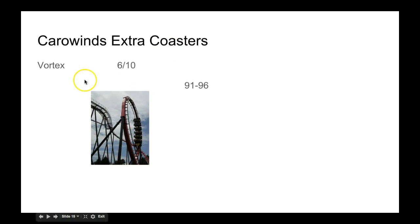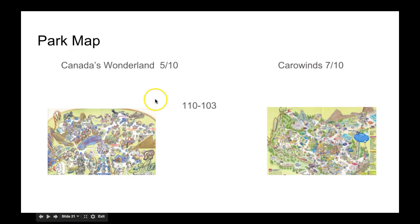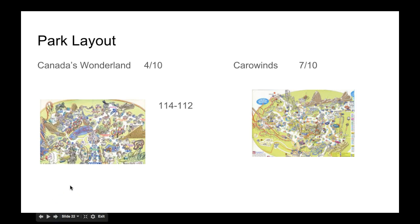Carowinds is extra close to Vortex so they're gonna earn a 6. Canada's Wonderland is gonna have Wild Beast, which is only a 4. The Vortex is gonna get a 5, and Wonderland is only gonna get a 5 because it's very well themed. Now the park map — I like Carowinds' map a lot better. Now the park layout. This will also go to Carowinds because I like the layout — it's stronger.